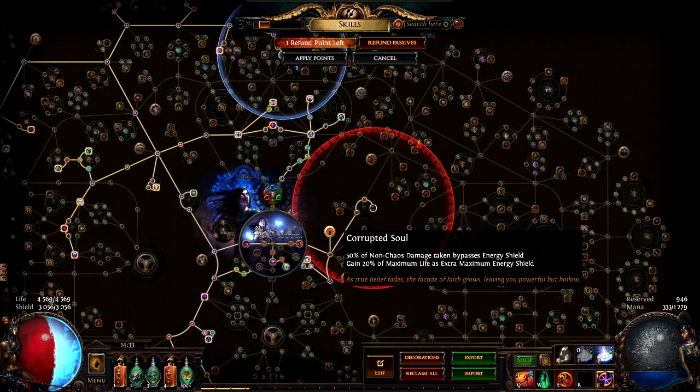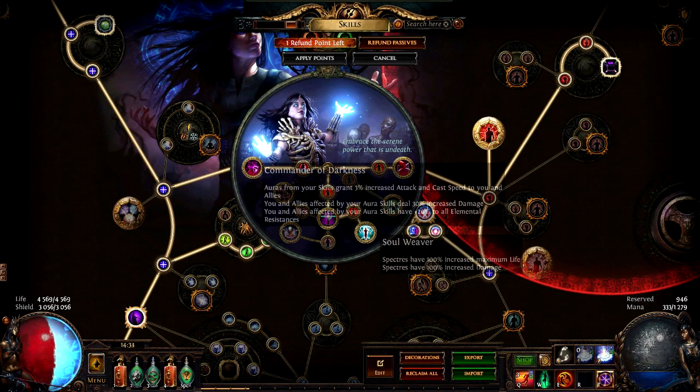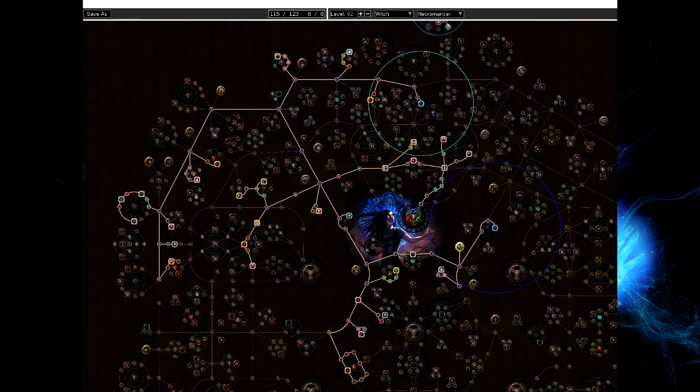In the end I have over 6k effective life, or close to 8k life plus ES combined. For the Necromancer ascendancy, you take Soul Weaver first, then Commander of Darkness and Puppet Master. On the passive skill tree you get plus one spectre, minion damage, a bit of minion regen, minion resistances, reservation nodes, then just life and a bit of ES — plus one curse and curse effect.